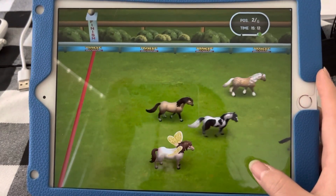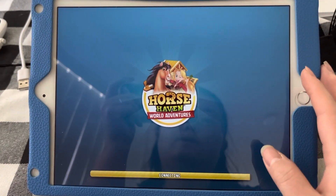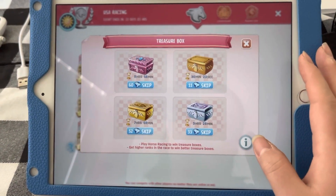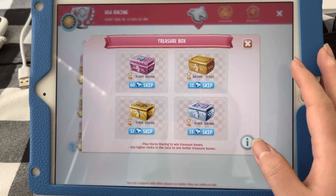Not bad at all. So when I go to the boxes, we should have a wooden one, two gold — one of each: a wooden, a silver, a gold, and a crystal.